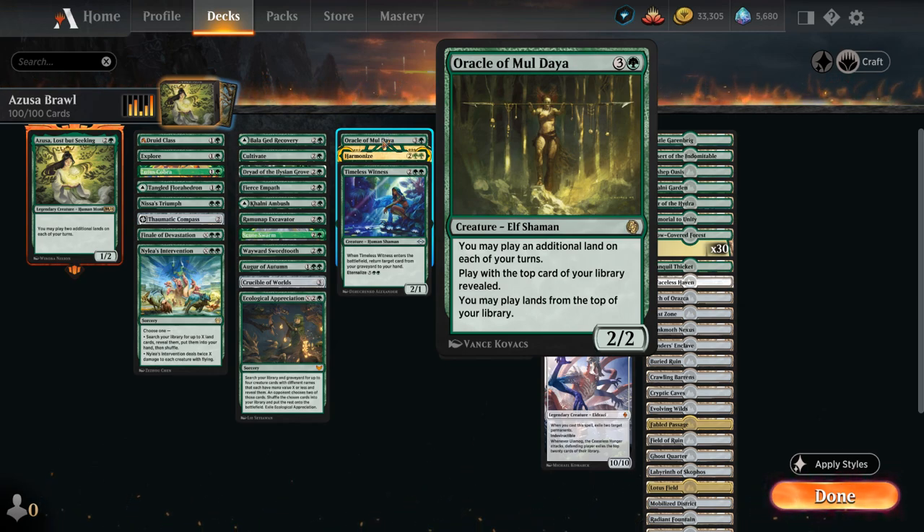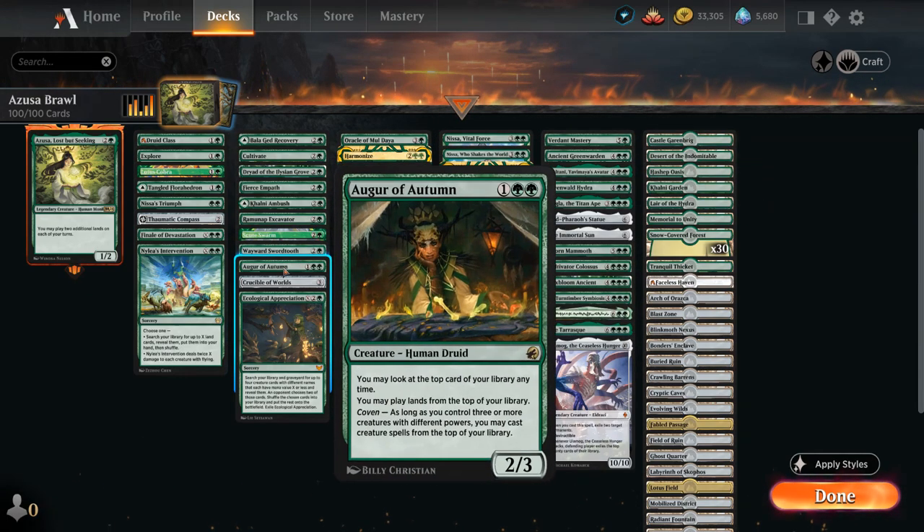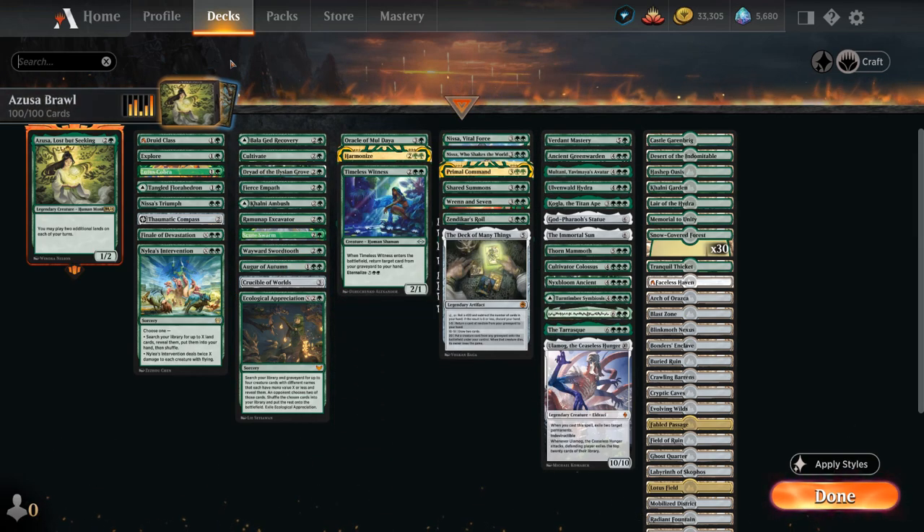We also have a few tutor effects to find Oracle and maybe Ramunap Excavator to assemble those synergies. We also have Augur of Autumn from Midnight Hunt, which lets us play lands off the top, and once we enable Coven, also lets us play creatures off the top — all very important pieces.